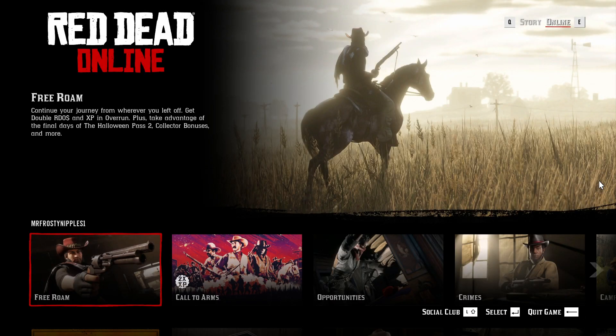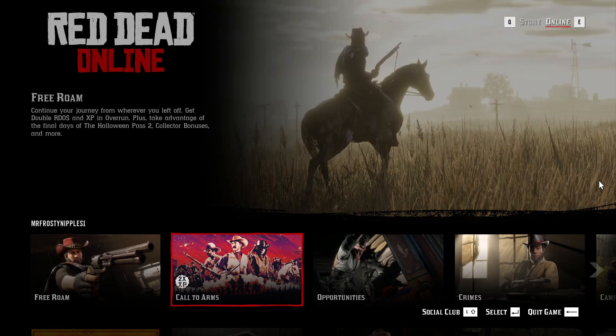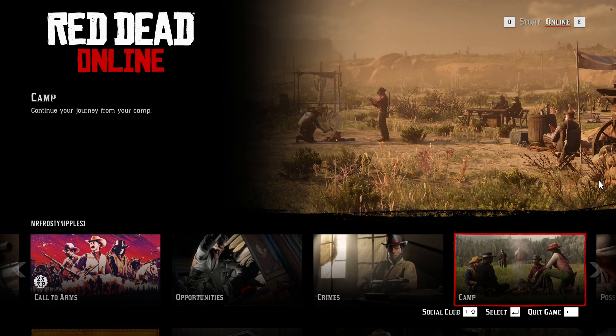So when you get to the main menu here, make sure you go on Go Online. And then I usually spawn at my camp.